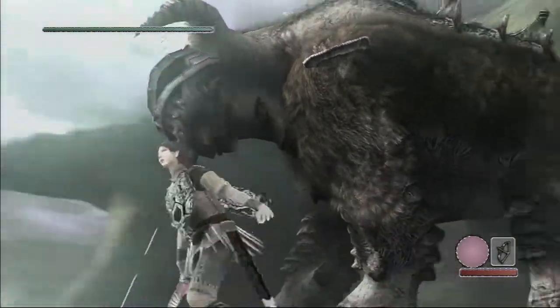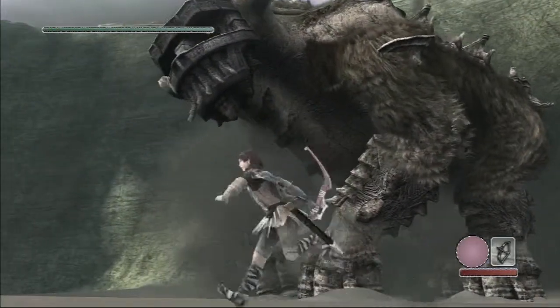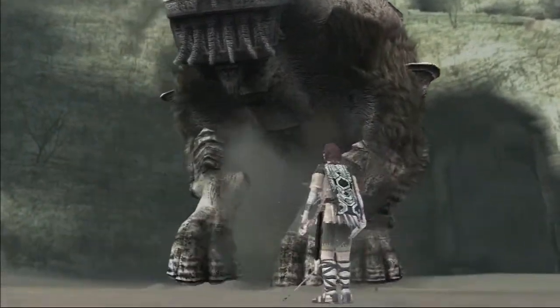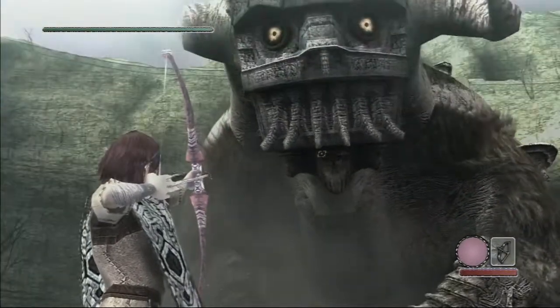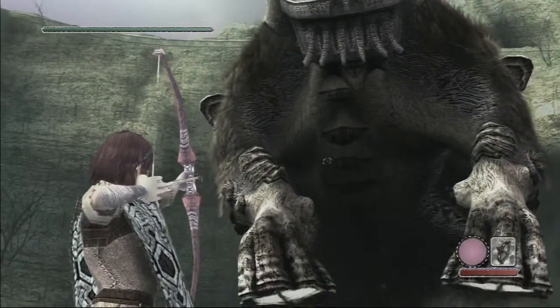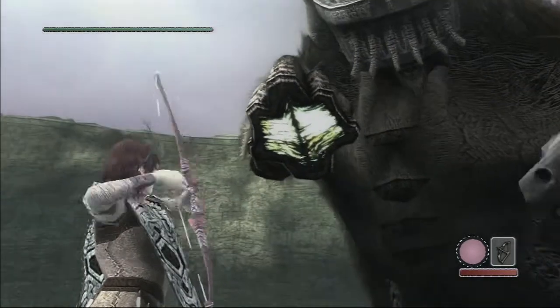Hey buddy. He didn't like that. So he's gonna try to stomp on you. When their eyes change red, that means they're gonna attack you pretty soon, so always be on the lookout for that. Luckily this dude's pretty slow. Oh hey, Agro. And then the classic glowing things — just got that.